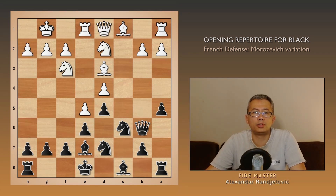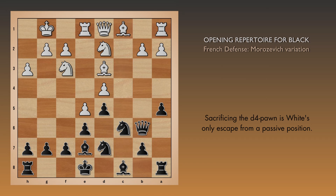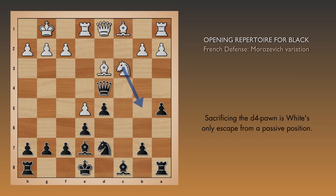This should be the critical moment of the variation, where white faces two threats: losing the d4 pawn, and being harassed on the kingside by g5. According to the engine, the best moves are h3 and knight b1. In both cases, white is sacrificing the d pawn in exchange for activity. h3 is meant to slow down black's potential g5 advance, while knight b1 plans to head over to c3 and take control of the powerful b5 square.